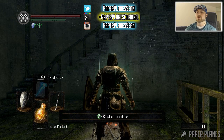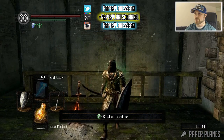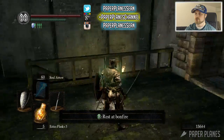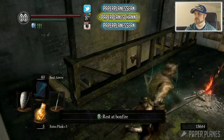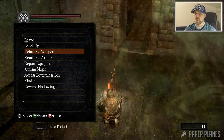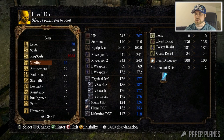What is up everybody, I'm your host Sean with Paper Planes, and welcome back to my Dark Souls ultimate walkthrough guide. We're here at the bonfire just down below the Undead Parish. Let's use some souls up and level up - get Vitality to 20.